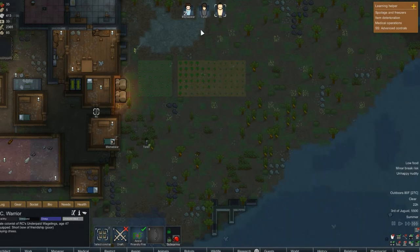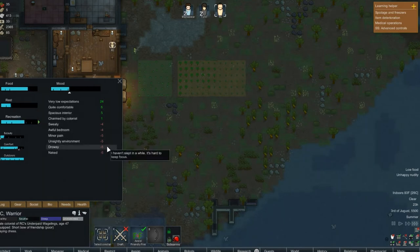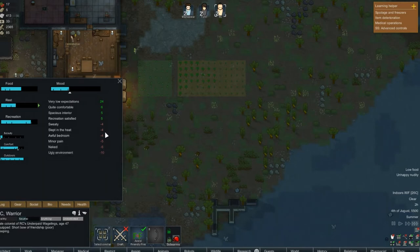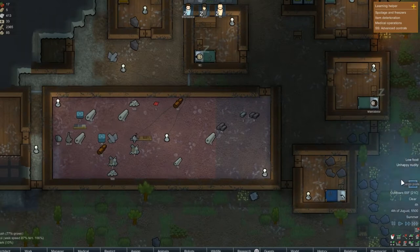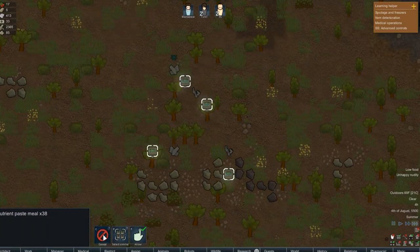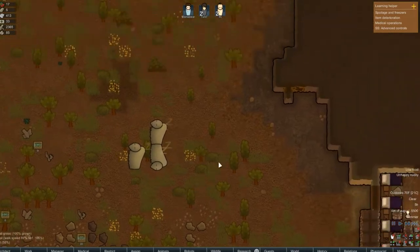Minor break risk — RC, what's your deal? You can hunt, so I'll put you on attack. Drowsy? Well, go to sleep. You were naked when you got here with your friends — I don't know how I'm the problem with that. Cargo pods with nutrient paste — we'll haul it. It beats nothing.